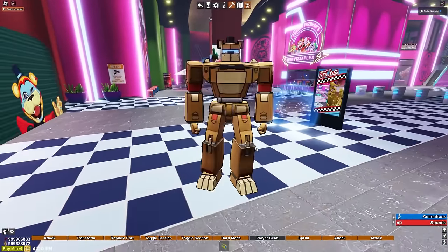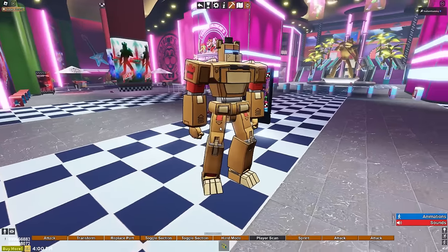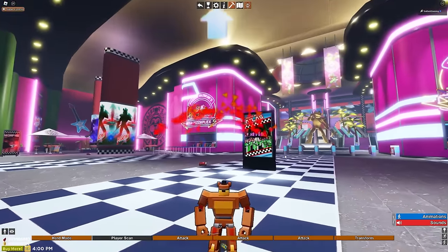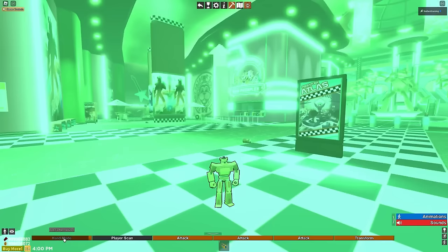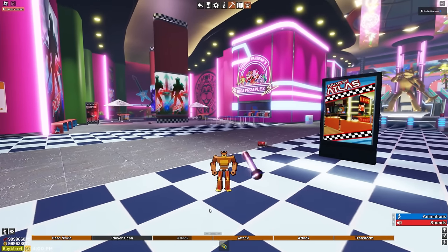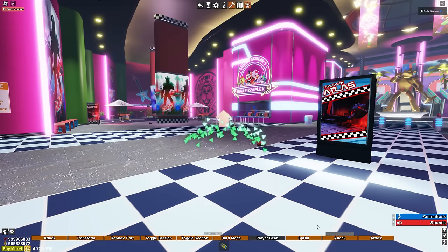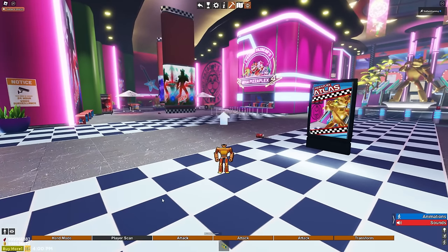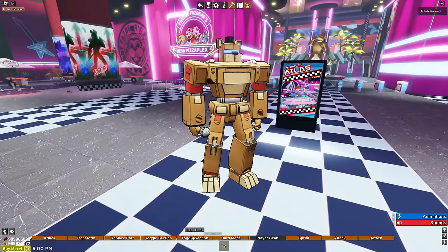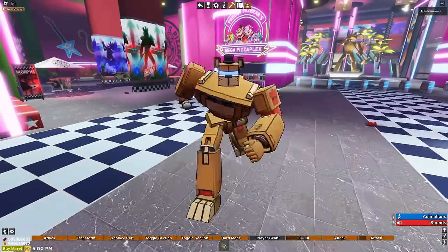Even the animation - this is like Hi-Fi Rush, this is so cool. He kind of looks like he's made out of cardboard though, sorry Freddy. We have an attack, we have a transform - oh, we're an action figure. He's so small. We have a hard mode. That was Shamrock Shake mode. We have a player scan, mic multi-shot, pizza wheel, birthday, and then we can turn back to normal mech size. We can toggle the mic in his hand, toggle visor, toggle bow tie, hard mode, Shamrock Shake, a sprint, and then the two attacks but not as an action figure. That's so cool.